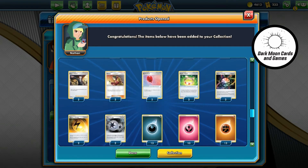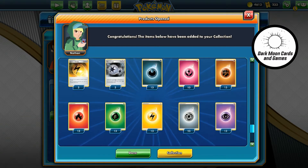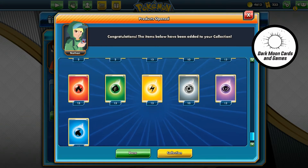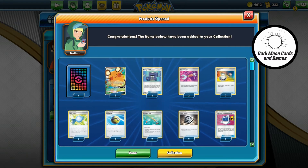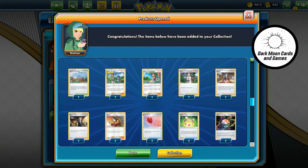First I'm going to work on a Coalossal deck, mostly because I love the character and the card itself has the potential to work in a lot of different deck builds. And after that, since we just reviewed that Copperajah V-Box, I'm going to see what I can do with it in terms of making a deck. First let's take a quick look at the Coalossal deck that we built with just one trainer kit.